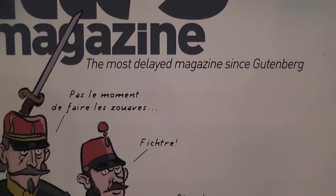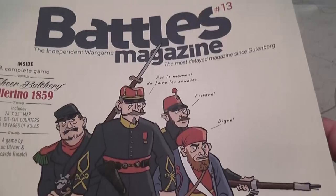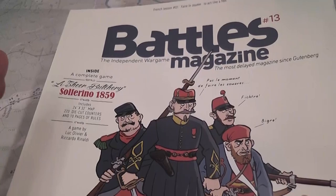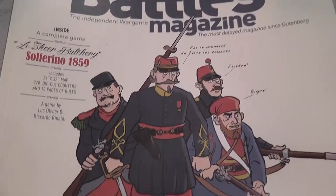It's a high quality magazine, but not one with the most regular and predictable schedule. Finally, after a long wait, we do have a new issue and it comes with Solferino 1859, which is the new and updated edition of a game that originally came out in 2004.